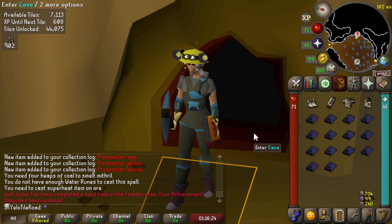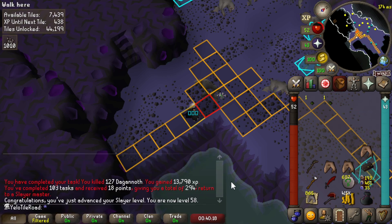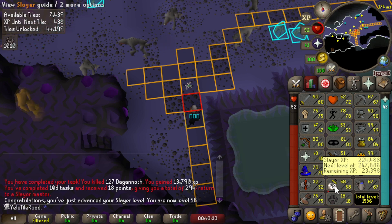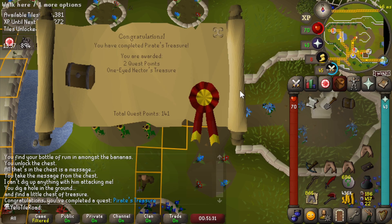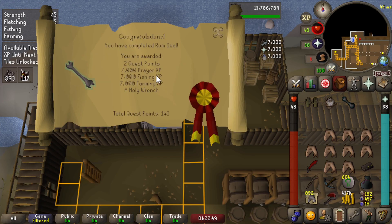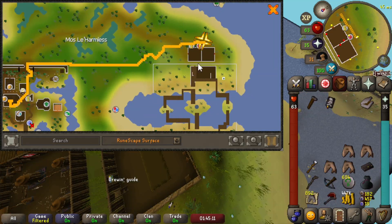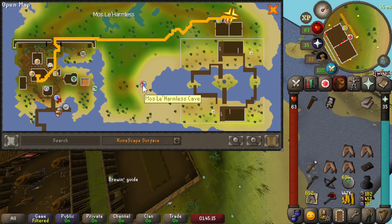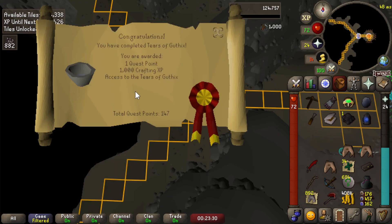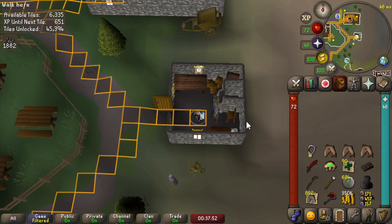Level 58 slayer - I can now kill cave horrors and get my black mask. Also completed the task, perfect timing. I completed pirates treasure, then went to the Edgeville monastery to boost my prayer level up to 47, since 47 prayer was required to do Rum Deal. Then completed Cabin Fever and walked over to Trouble Brewing to unlock that minigame teleport, which is the closest teleport to the cave horrors cave. Then completed Troll Stronghold, and did Tears of Guthix to get some free XP - just shy of 100, got 2000 XP into hunter.